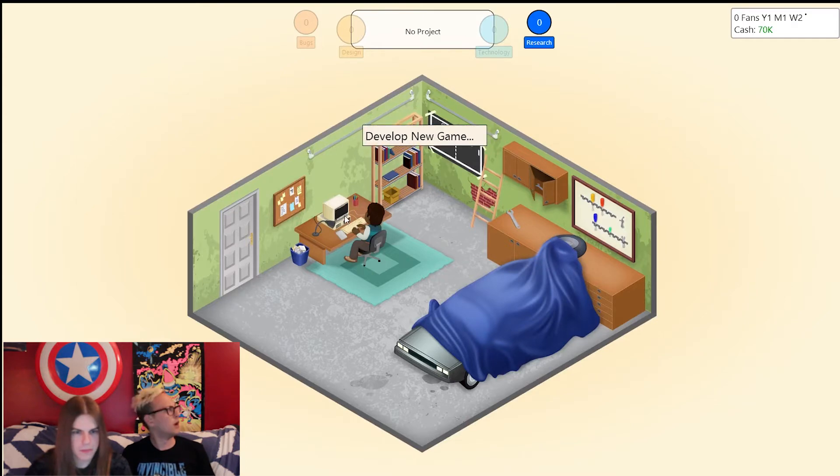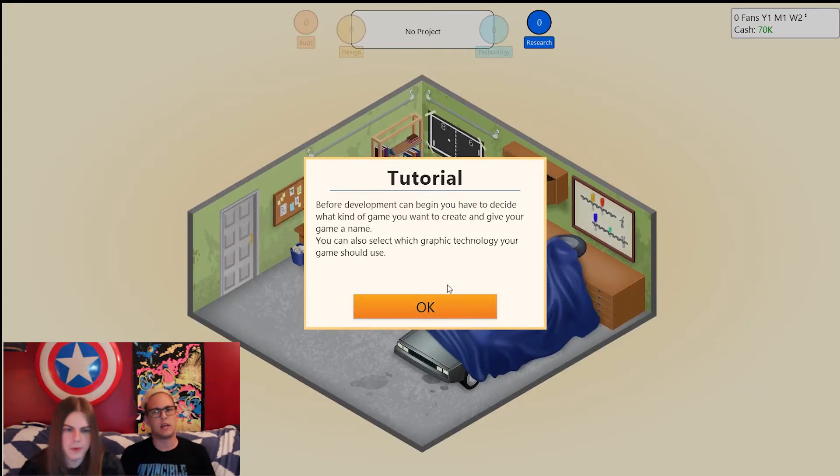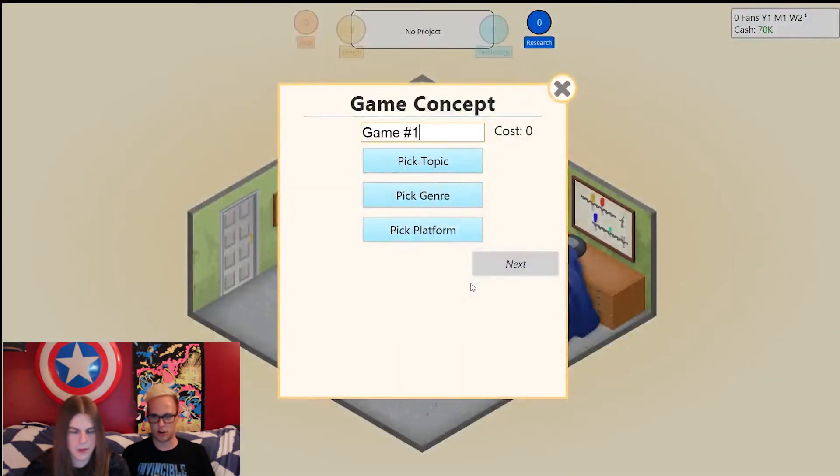Develop new game — somewhere in that range, like 84, 85. Early computer games and stuff like that, Commodore 64 era. I'm assuming we're going to start working with some early pixel games.